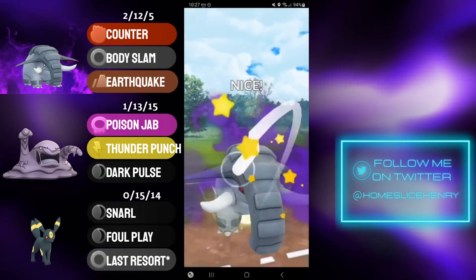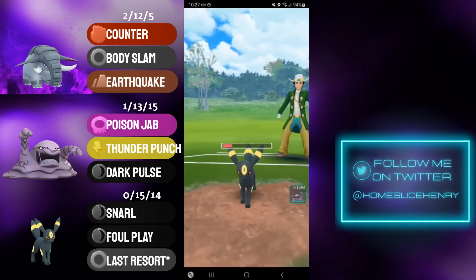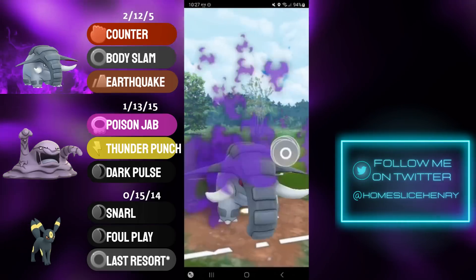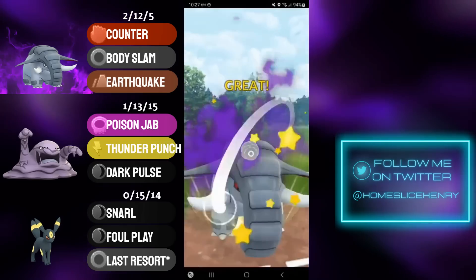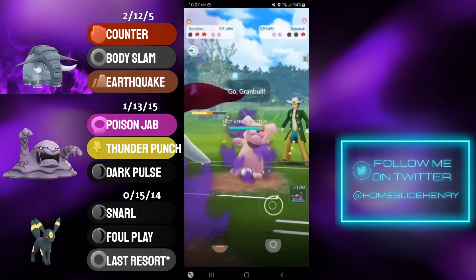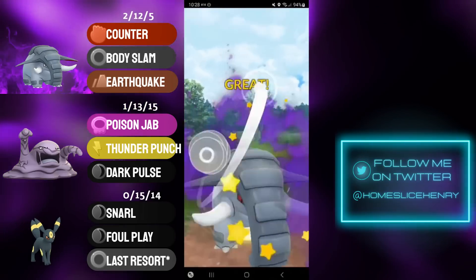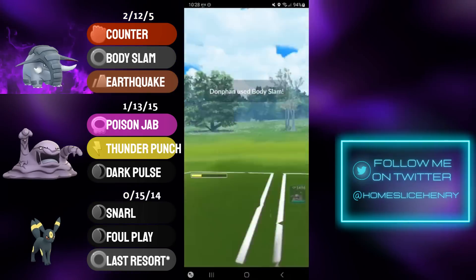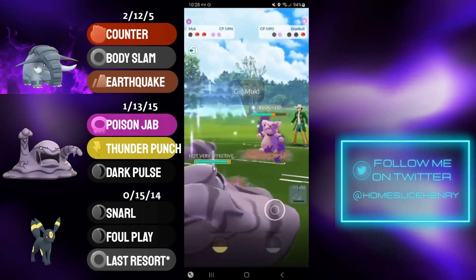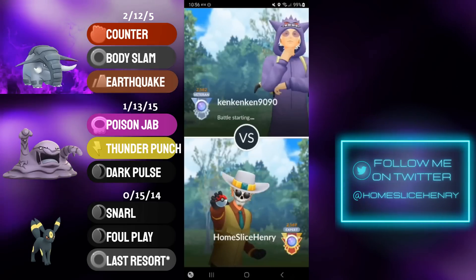I can now send in Donphan. I could go straight for the Earthquake, but the safer play is to go double Body Slam. Body Slam gets them low, going for Body Slam number 2. They have a Granbull in the back, and you already know the game is over. Body Slam gets the shield, in comes the Muk, and the opponent concedes the match.